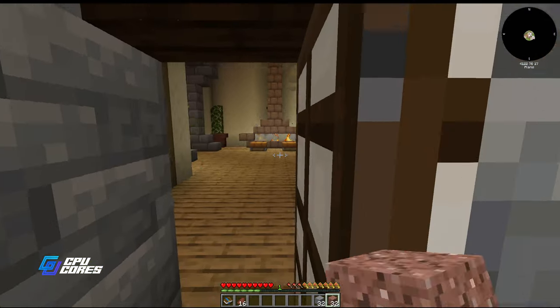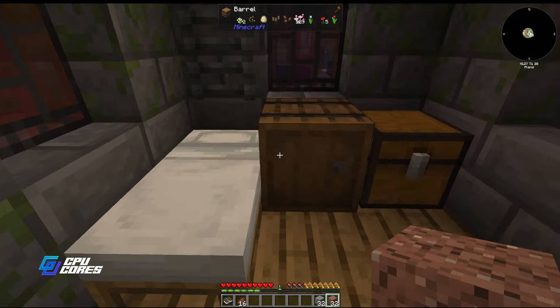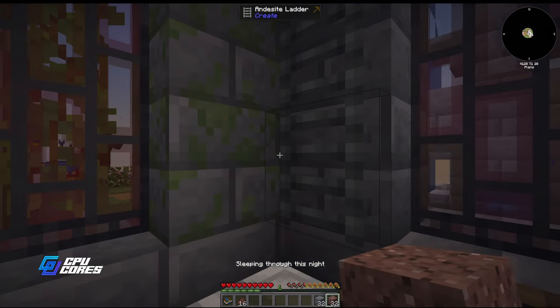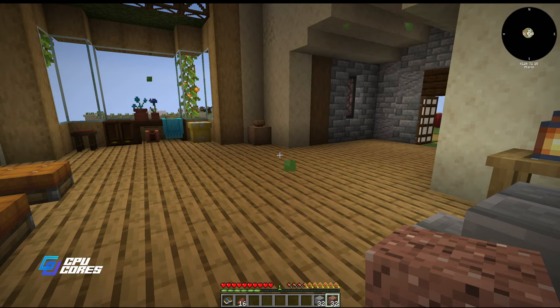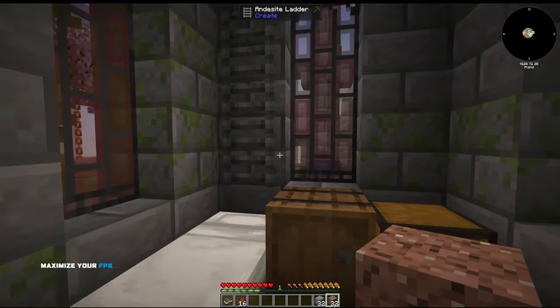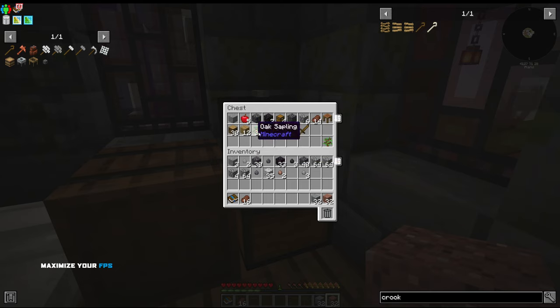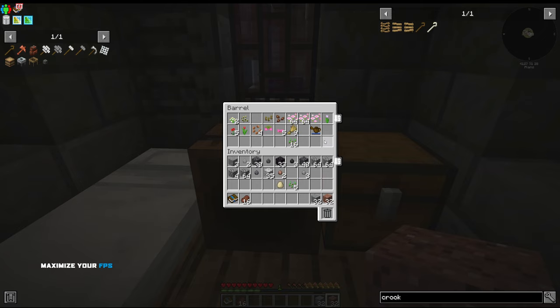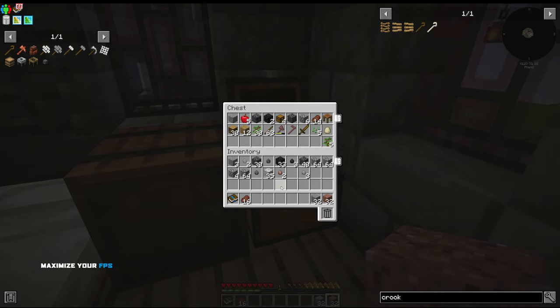Some of you might notice it's dangerous to have only one tree sapling - what if you break the tree and don't get another sapling? You can go through the quest book and get an emergency sapling - you can only get one, but it's there. I'm actually going to leave one sapling in the barrel when I take everything else out. I may leave five as backup, and I'll also keep some wheat seeds and an egg as backup in case I lose my chicken.